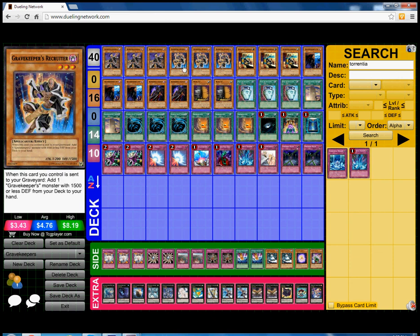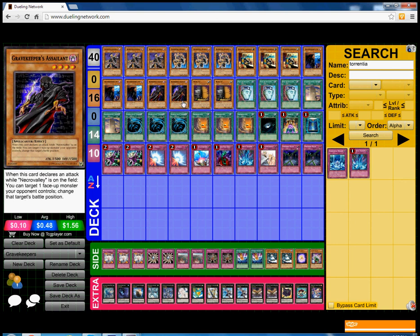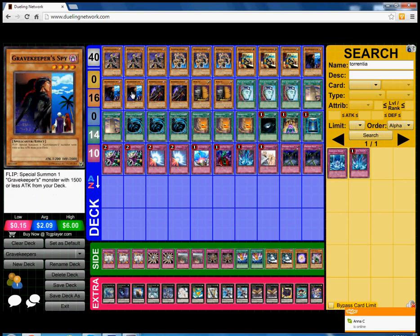Next we play triple Recruiter — your searcher of the deck. What this card basically does is that when this card is sent to the graveyard, add one Gravekeeper monster with 500 or less DEF from your deck to your hand. So this is able to search out the Descendant, the Commandant, and the Assailant — it can search out anything in the deck except for the Spy.